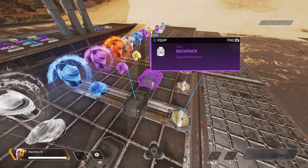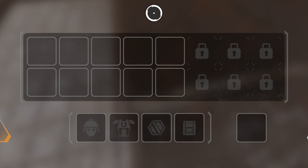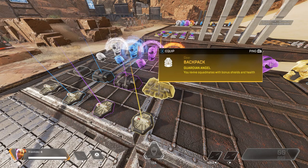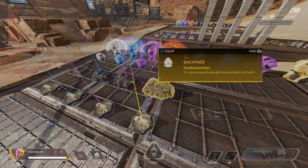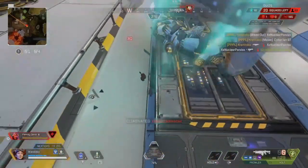Backpacks are absolutely essential if you'd like to hoard a bunch of ammo and health items. Each player without a backpack starts off with 10 inventory slots. There are 4 backpack levels from 1 to 4, with each backpack type increasing your loadout by 2 for a maximum of 6 extra slots. So a level 1 backpack gives you 2 extra slots, level 2 gives 4, and level 3 gives 6. A level 4 backpack — which is golden in colour — not only gives you 6 extra backpack slots, but when reviving a teammate, it will fill up half their health and half their shields once revived.